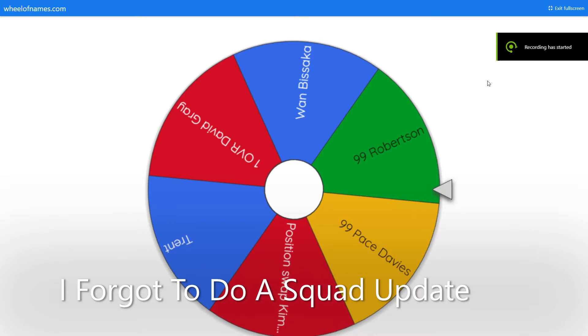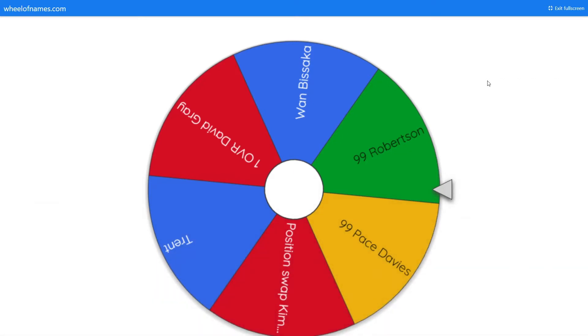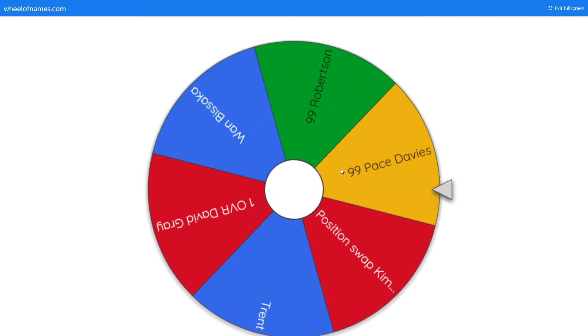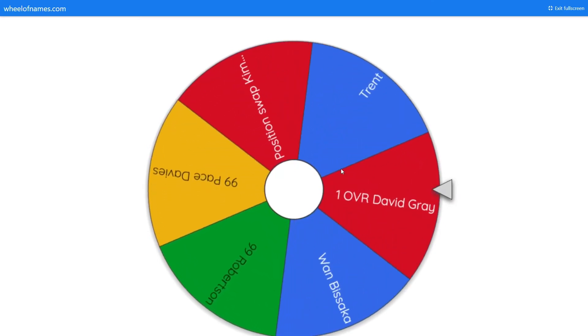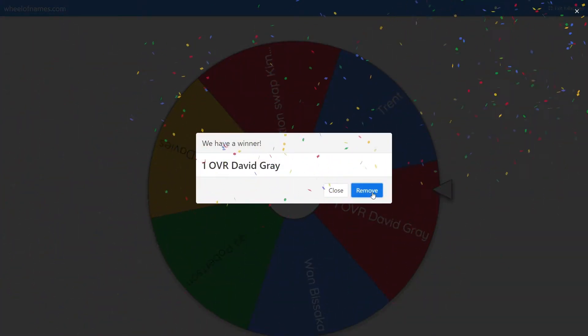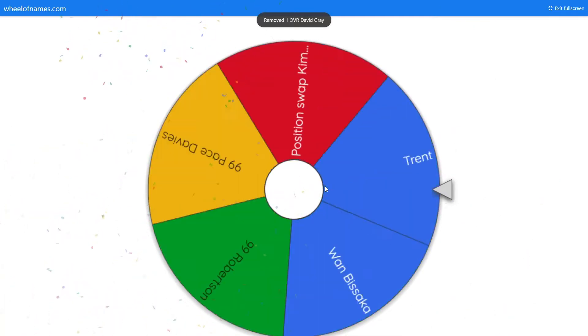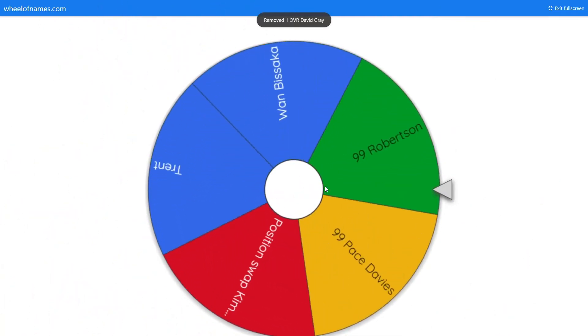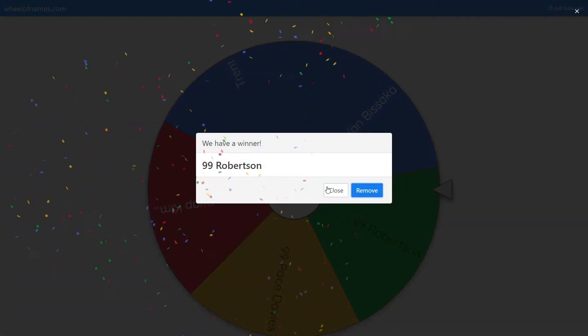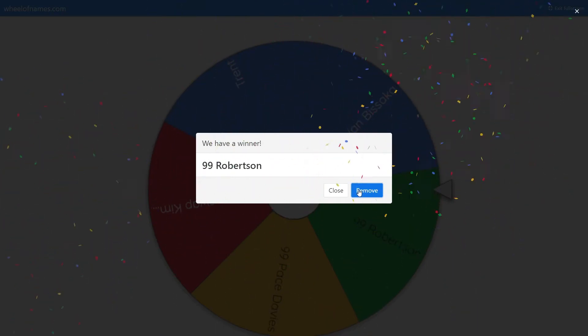Alright guys, here we have our full backs. We've got position swap Kimmich, 99 pace Davies, and 99 Robertson, so hoping for one of them. We'll get two picks. First pick - give me something good - we get David Gray, the worst possible pick. But for the second pick we get 99 Robertson! Let's go! That's our 99 player used up, so we can't get any other 99s - but we can't complain about a 99, can we?